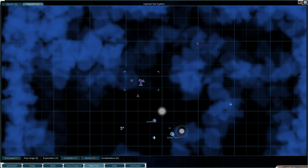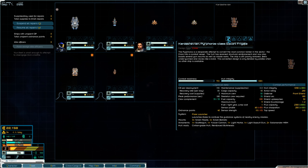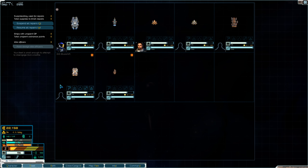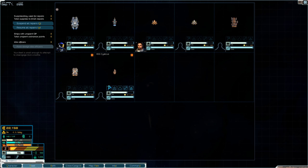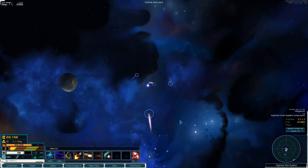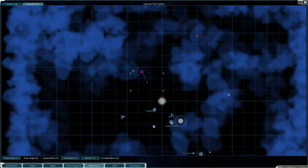Let's take a look at the fleet - I don't think it's changed since last time. We just have our light destroyer the Wolf, a couple of Kites, an escort frigate, and the Wayfarer. We've got a couple of them.